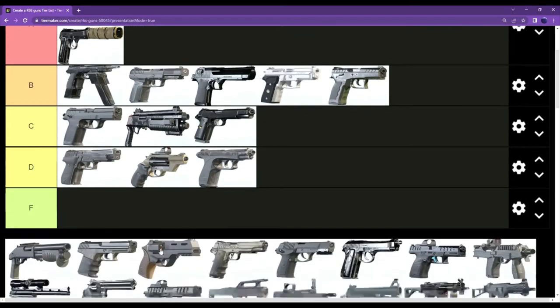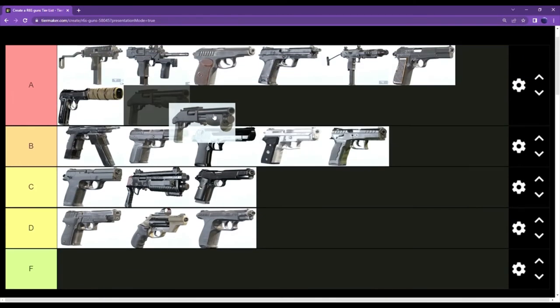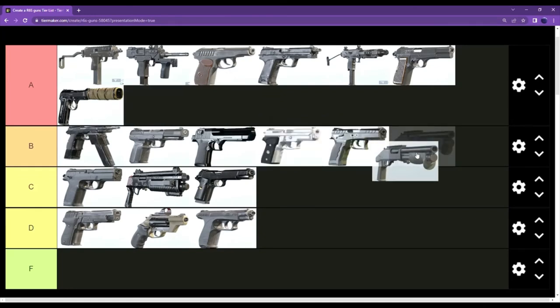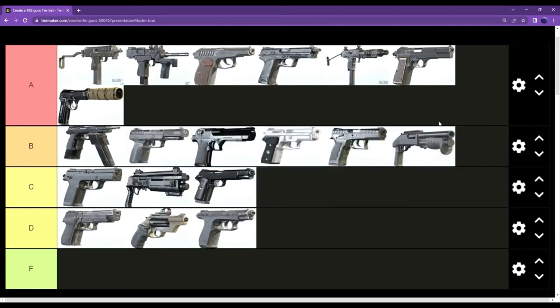The Super Shorty — it's better than the IDA so I'm gonna put it as B tier. It's definitely better than the IDA. I keep forgetting that Mozzie had the Super Shorty at one point — that's crazy.